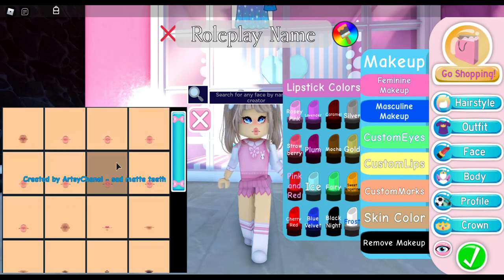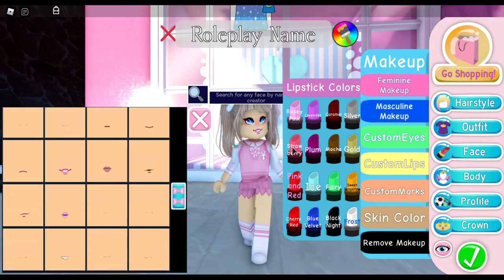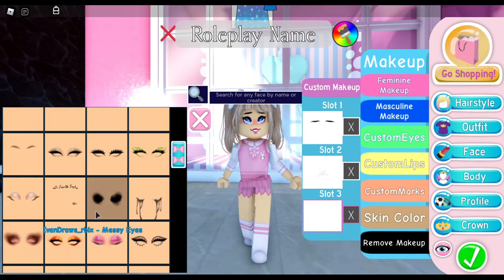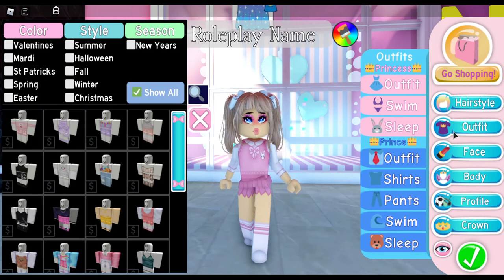Next we're going to pick lips. A lot of people who make aesthetic outfits use these lips, so that's an option. I think I'll use these lips right here. Our face looks plain without eyebrows, so those are next. I really like these eyebrows. Then we'll add some freckles and makeup from the marks section — that really makes the face look cute. Now that I've filled up space with freckles, makeup, and eyebrows, I can go with these lips which I love.